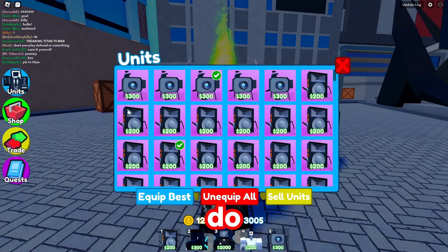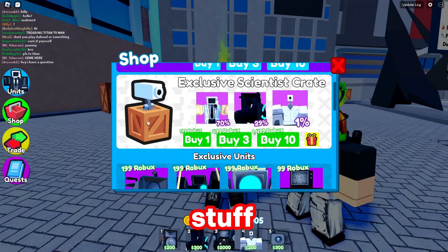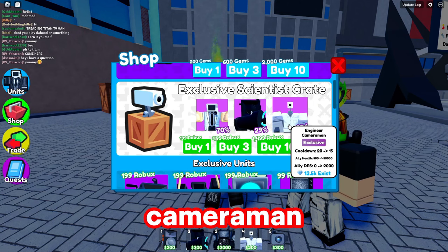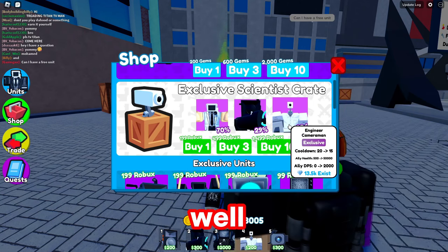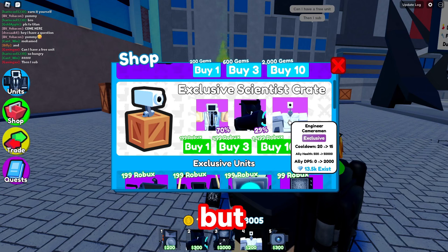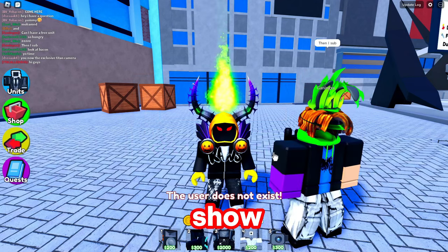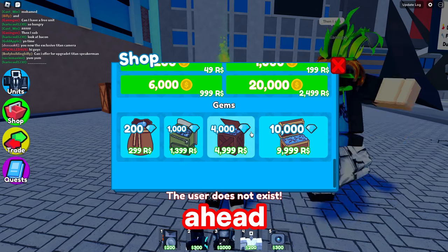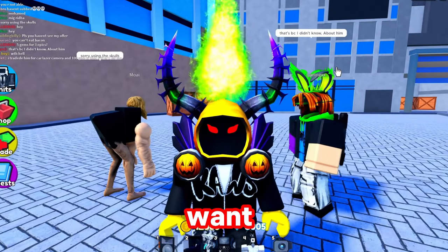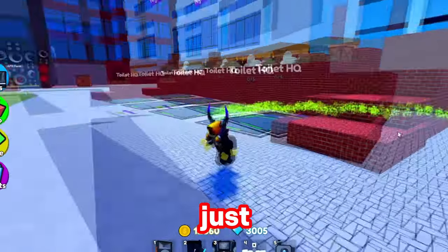So the first method I would do is simply from me. You can actually gift people certain stuff - as you see right here, you can pretty much gift them anything, like this crew right here. I know the engineer cameraman is very good, especially in late game, with the power it does. And you can actually gift people - I can enter your username here. Just to show you that I do have Robux as well, I have over 120,000 Robux. If you do want any of them, literally just drop your Roblox username down below. Like and sub. But that was just the first method.